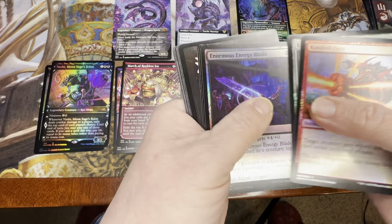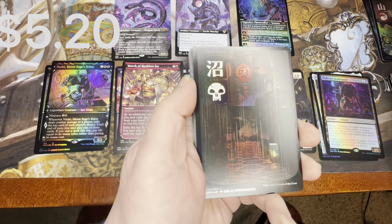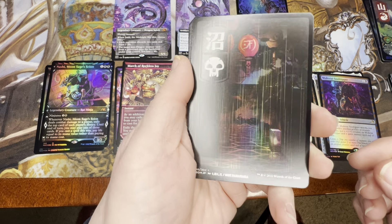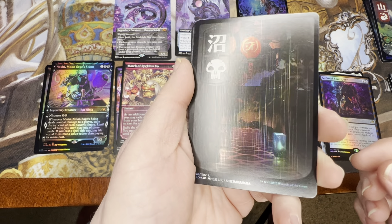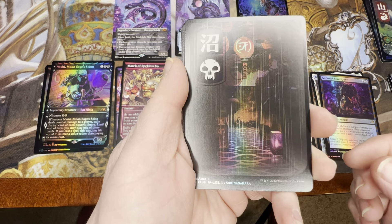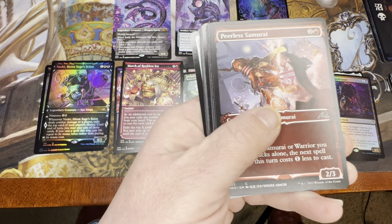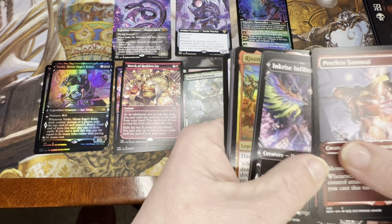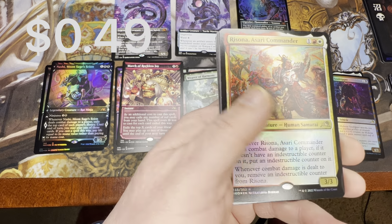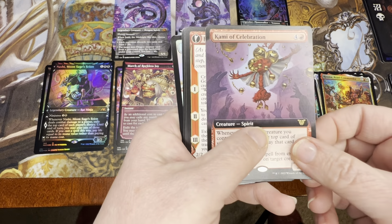The other thing that's got some value, which is just so amazing, is the shrine token. When I first opened my pack of this, I thought those scratches were damaged, but actually that looks like rain — so it's cool. I love the lands. Anyway, it'll come back to me. That's what happens when you get to be my age — you sort of forget things.